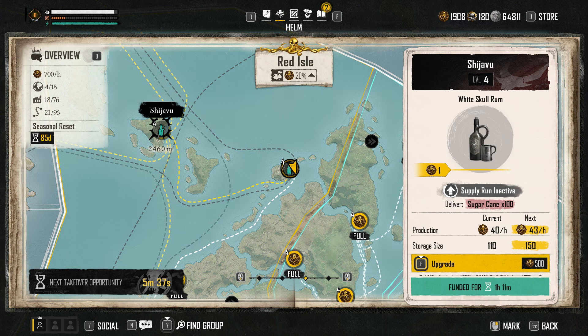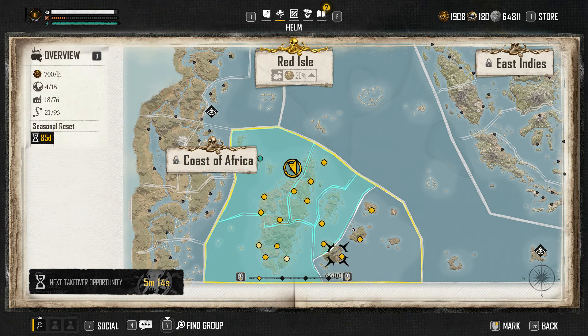You also have to fund these manufactories with silver, and it's actually not cheap. You can see there's a time limit for which it is funded — this one is funded for an hour and 11 minutes. That's not long enough to fill up the inventory, so you'll have to fund it multiple times to fill up and get a full treasure run out of it. That can get really expensive. You can't make a steady flow of pieces of eight because it takes so long to collect them all — literally over an hour just for one section — and there are a million different things that can go wrong.